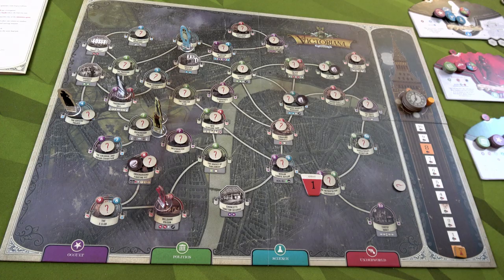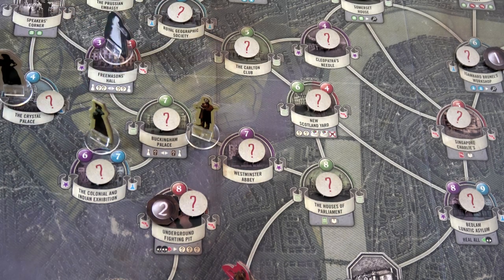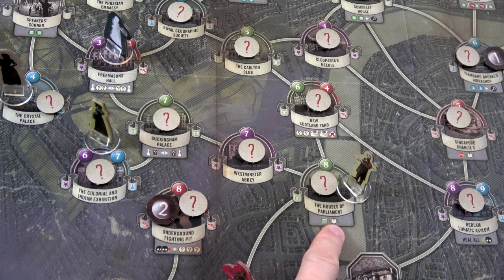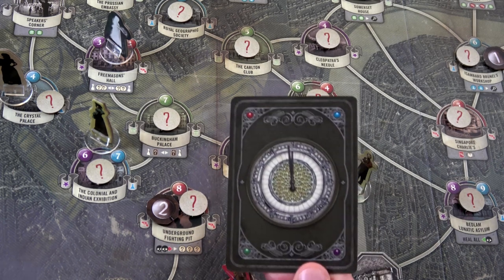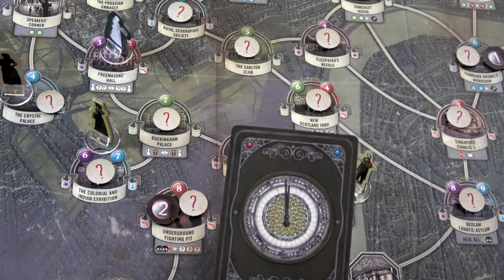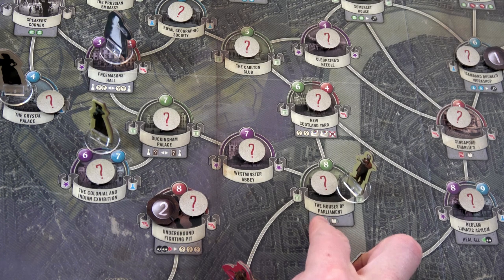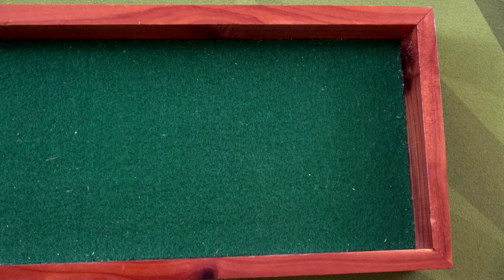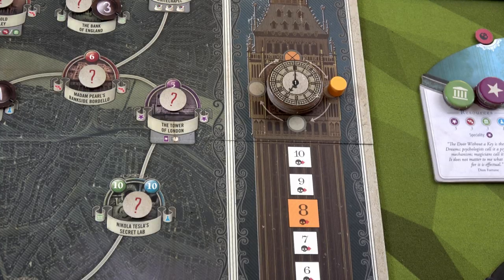We can't get to any leads yet, so Miss X moves over here. William moves one, two, and I'll use him to activate the Houses of Parliament, which lets us place a guaranteed politics resource. We don't need politics — we need two underworld and a science — but at least we know this is for sure a politics lead. They recommend placing a politics resource token on it to come out at midnight. Since we're here I also reveal the location token — still nothing. The new politics lead spawns at occult six, right near where William is.